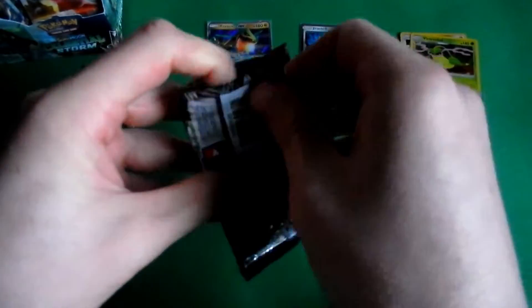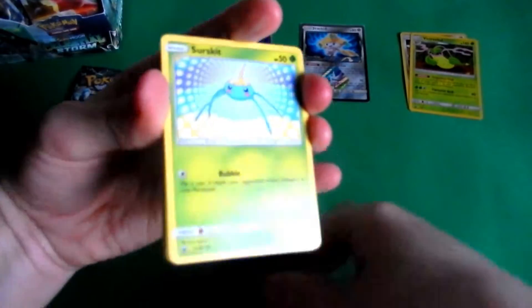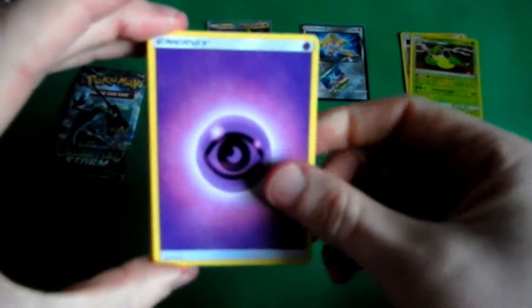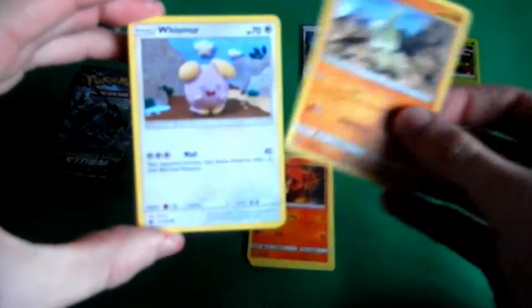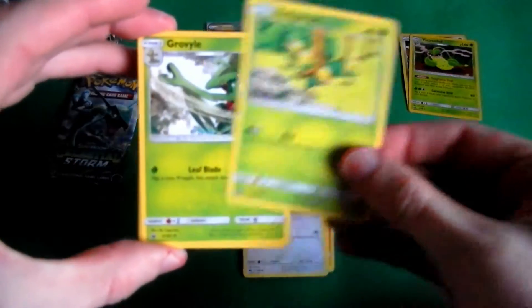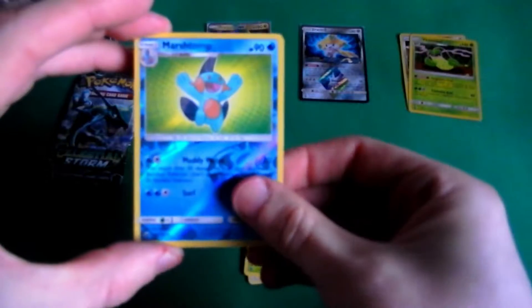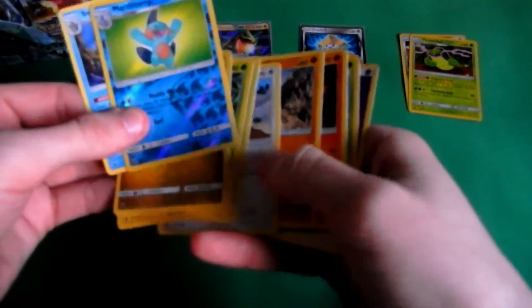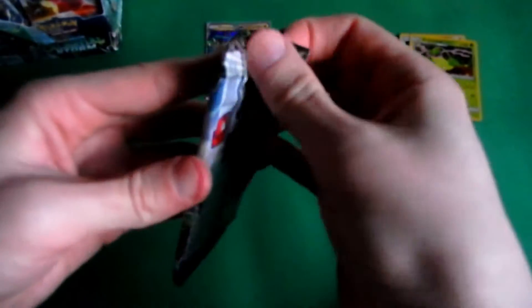8th pack. Doesn't seem like we're going to get up to much really. Psychic Energy. Surskit. Slugma. Larvitar. Whismur. Bellsprout. Grovyle. Lanturn. Shelgon. Marshtomp — just an uncommon. Last card in this pack is a Swampert. Did we get a Mudkip? Oh, so close. Could have got a Mudkip there. Very nice if we did.